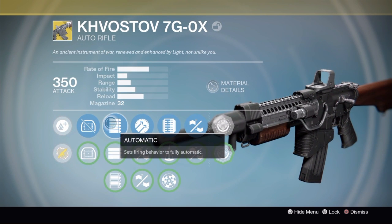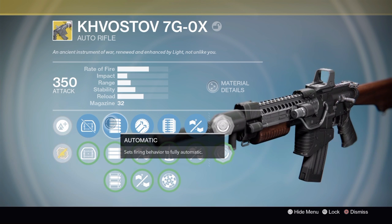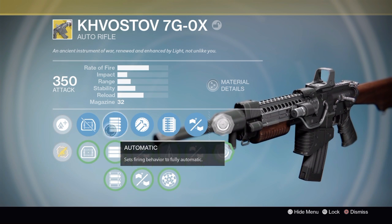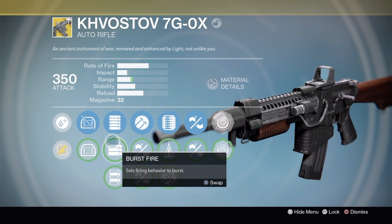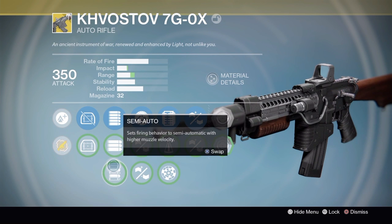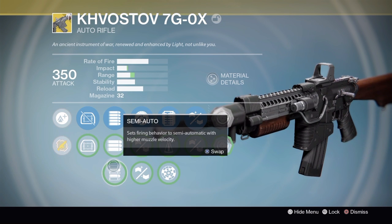For starters, there's automatic, which turns this gun into an auto rifle, which is what it starts at. You also have burst fire, which for a slight increase in range and impact, turns it into a pulse rifle, and then lastly, semi-auto, which turns it into a semi-automatic rifle or scout.